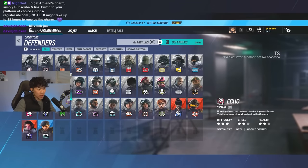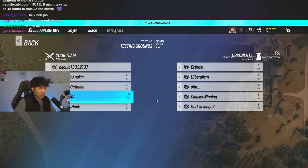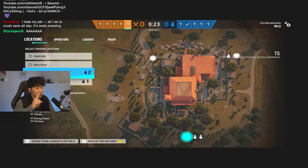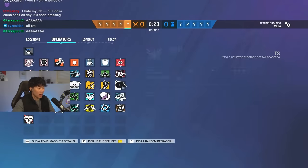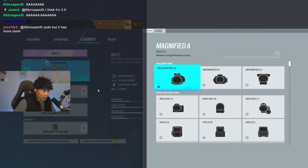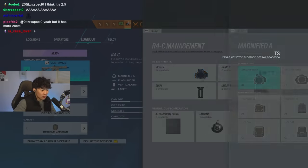The defense is a little bit different — maybe only about 50% of them have it. But let's get into it. We're going to play three games. I'm going to start out with the Magnified A, aka the 1.5 OG. And obviously, you guys know we got to be starting with the R4C, because R4C ACOG is the best.